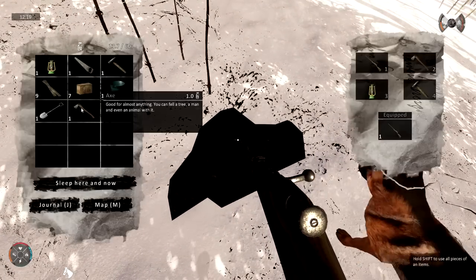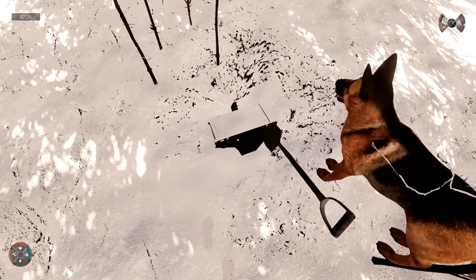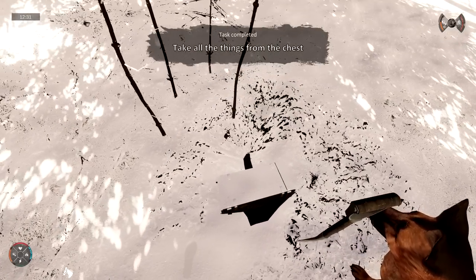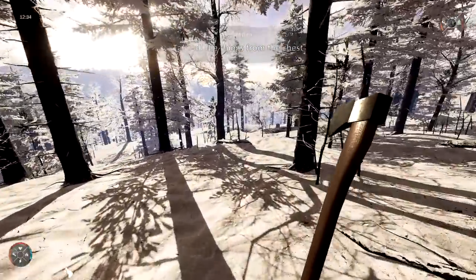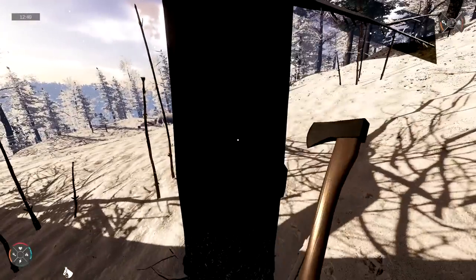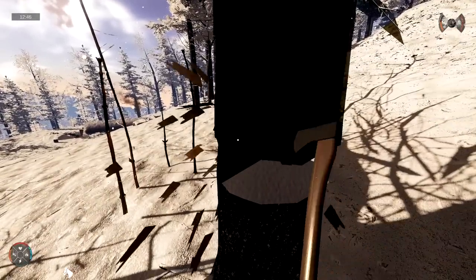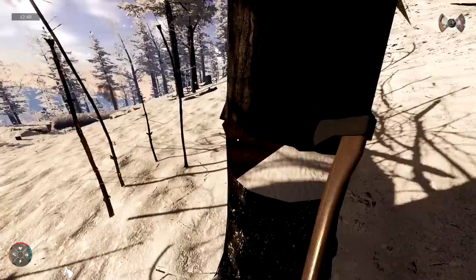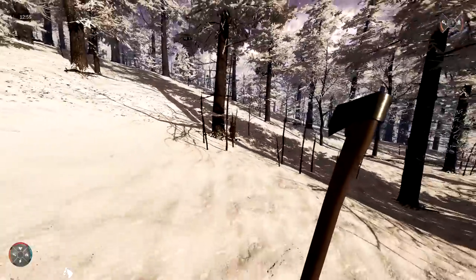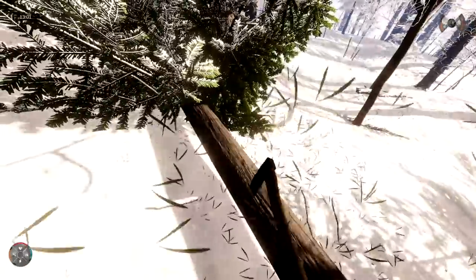We gotta dig this baby out — equip the shovel. I got lucky last time. At least it's not a grave — that would suck. There's more here — now I can access it. Take all. Good job, doggy! We need to go chop down a tree further away so I'll chop the one here. We found a chest — be careful, dog boy. Those planes are flying low, holy crap. I think he just bombed something over there. Is that my chimney showing up?